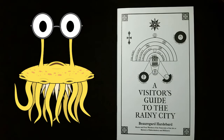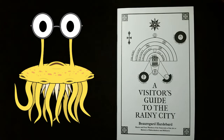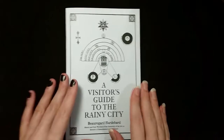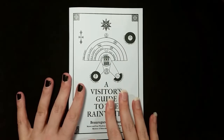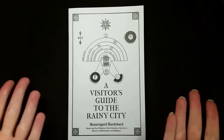It's a system agnostic campaign setting about a city plagued with perpetual rain and all of the specific issues that causes. The thing itself is a 60-page book bound in this really nice textured cardstock — I'm sure it has a name, but I don't know what that is.